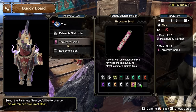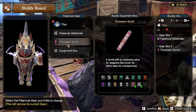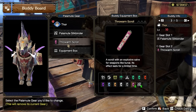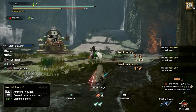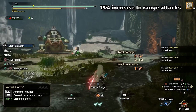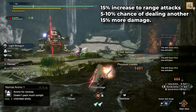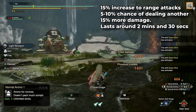Throw Arm Scroll is a scroll with an explosive salve for weapons like Kunai. Its effects last for a limited time. This would be the scroll to use if we want damage from the Palamutes. Upon testing, Throw Arm Scroll increases ranged attacks of the Palamute by around 15% and has a 5-10% chance to deal an additional 15% more damage. When it activates, it lasts around 2 minutes and 30 seconds.